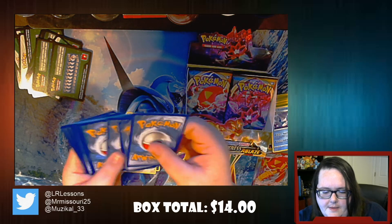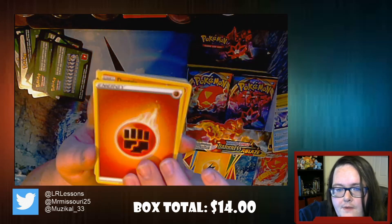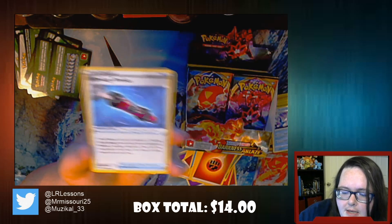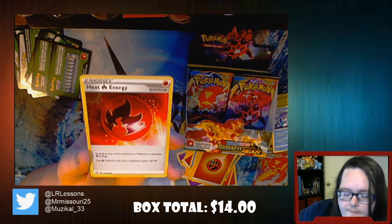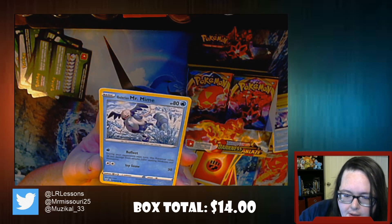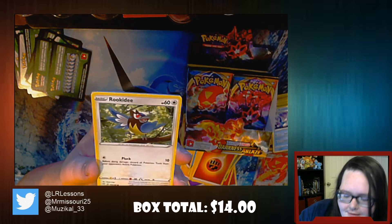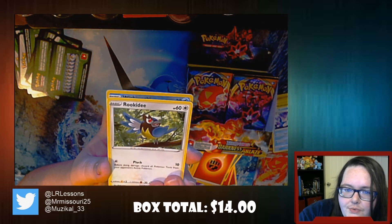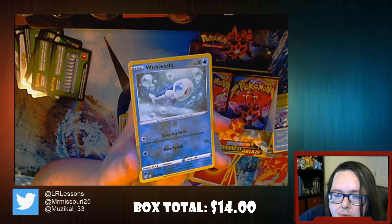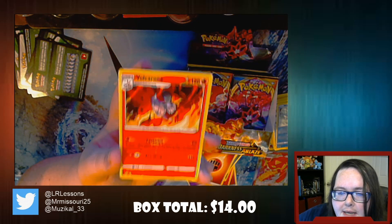We have a Dugtrio - I think this is the first Dugtrio we've opened. We've opened a lot of Diglets but not so many Dugtrios. Billowing Smoke, Heat Energy, Fletchling - this is a super cute little bird. Galarian Mr. Mime, Torchic - everyone's favorite teriyaki nugget. Arrokuda, Rookidee. And we've opened so many of these Qwilfishes we are going to get a Reverse Holo Qwilfish! And another Volcarona - so this is our first repeat of Rare.